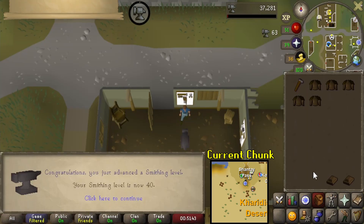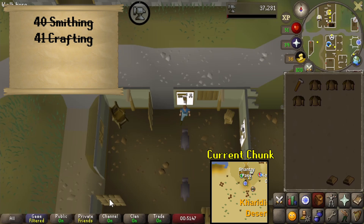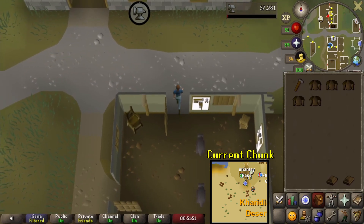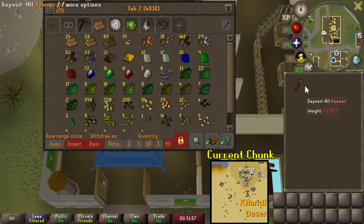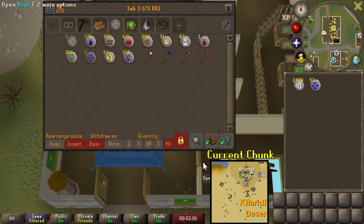There we go — 40 smithing! Went back to the bronze bars if you can't tell. They were just way better; the iron sucked. Definitely, if you have to do a smithing grind, you want a better source of iron and a better pickaxe, because god — not fun. But anyway.